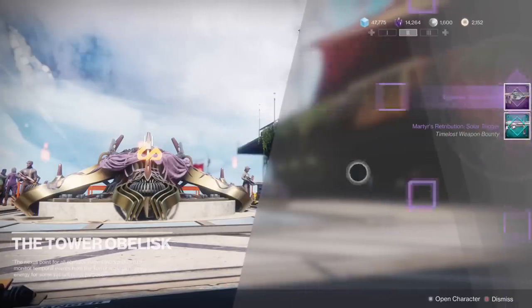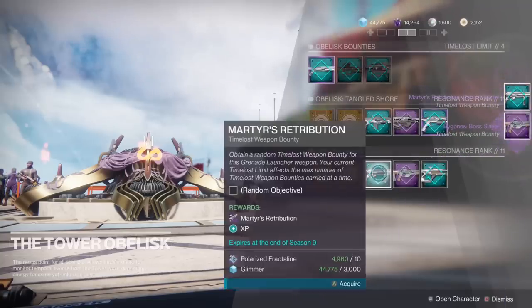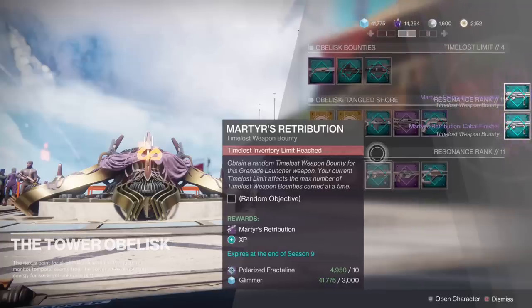Every week you will get free Fractaline which you can use to buy these bounties and donate for free completion, which is free XP, shards, and weapons of your choice, up to 7 at a time.